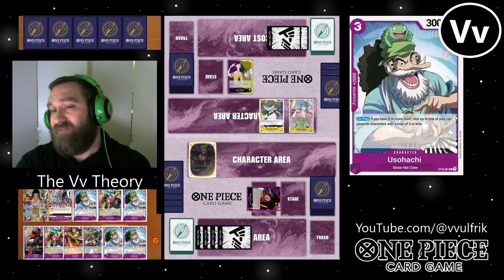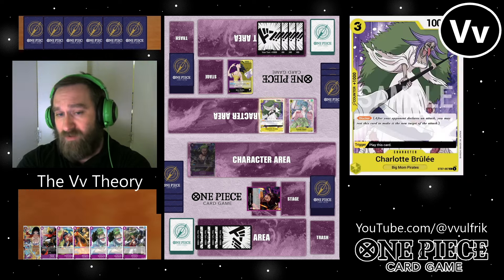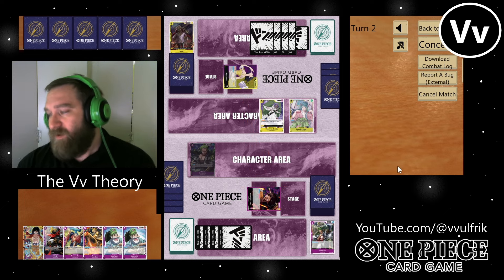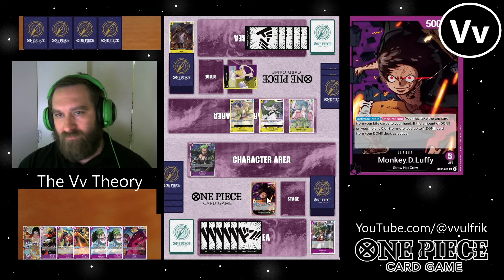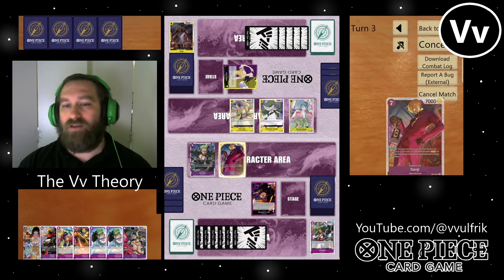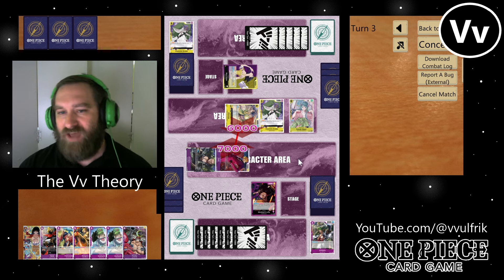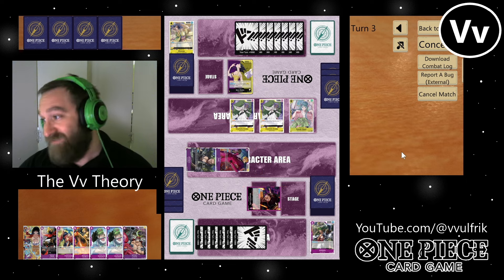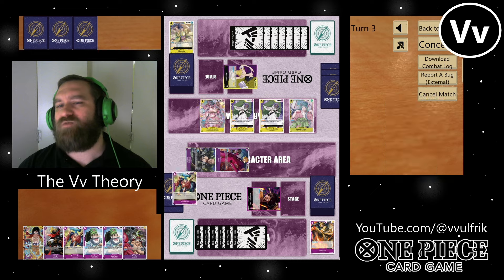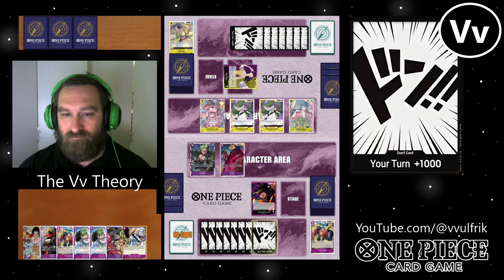They took that 5k hit and got a Brulee trigger. I'm going to ramp with the leader effect, draw a card from the top of my life, and play out a 4-cost 6k body. That 4-cost 6k Zoro is a menace. That was my 3-cost card — a 3-cost 6k to do a top-5 search, very powerful. They swing in; I counter out because I don't want to lose any cards through Banish this early.